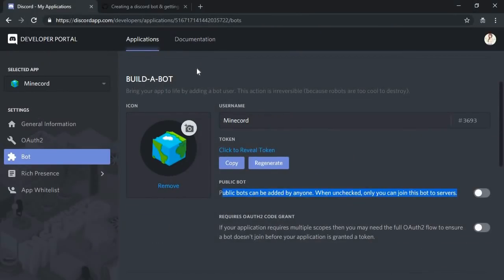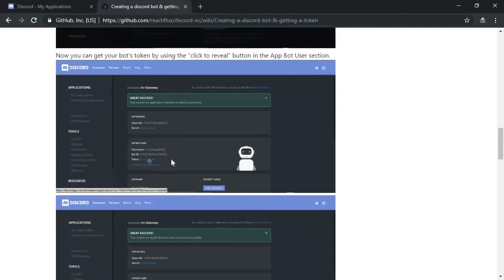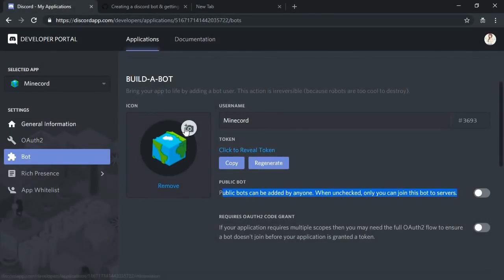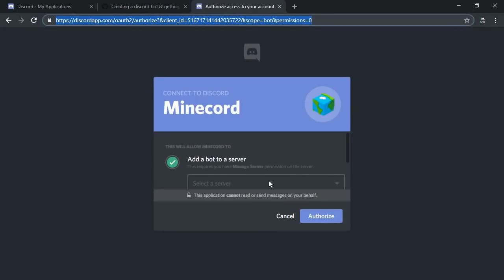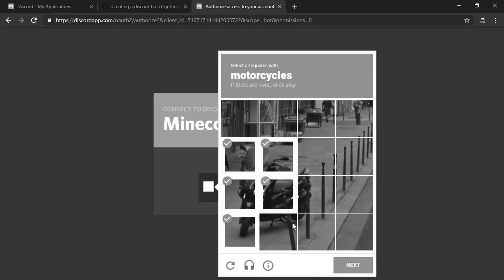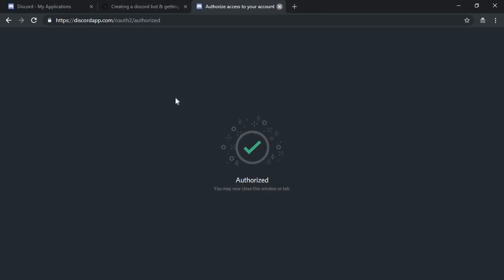After you have it created, put your name and make sure you add it as a bot. There are a ton of tutorials on how to create a bot. I'm going to invite mine — I'm copying the invite link from GitHub, grabbing the client ID, pasting it in, and inviting it to my server. Select the server you want, click authorize, and it verifies you're not a bot. There we go — it's been added, it joined the server, it's authorized.